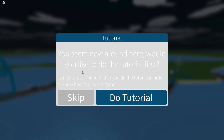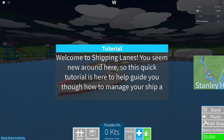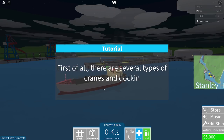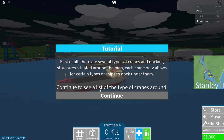The game says 'You seem to be new around here. Would you like to do the tutorial first?' Yes, please. Be sure to hit that like button and subscribe if you're new to the channel. It says welcome to the Shipping Lanes. Let's do a tutorial. First off, there are several types of cranes and docking structures situated around the map. Each crane only allows for certain types of ships to dock under them. That's cool — continue to see a list of types.